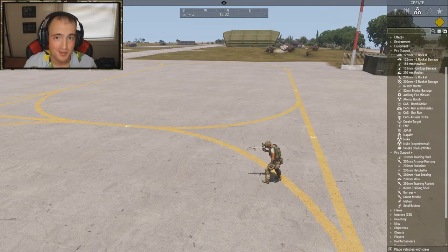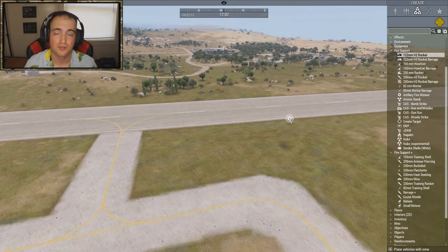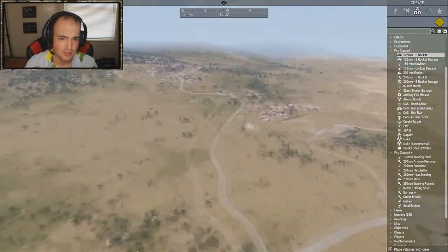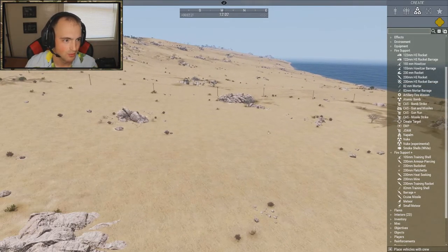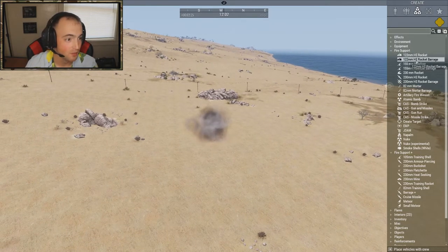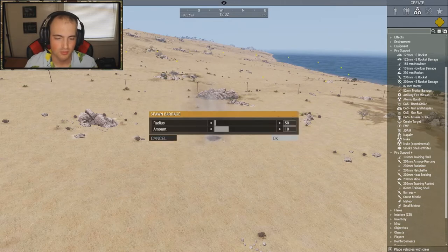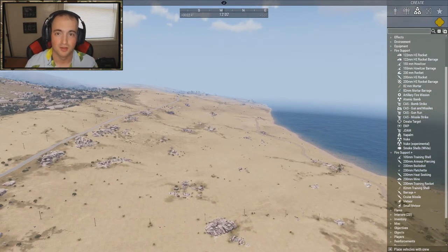I'll show you some examples of what we're talking about — they also come with custom explosion effects that are kind of similar to Blast Core. So let's go over here and try it in this open field. The 122 millimeter HE rocket — normal rocket — but if I want to make this a barrage, I'll do 10 rockets in a 50 meter radius. You can see the radius and change it, which is amazing, and that goes for every single one of these modules.